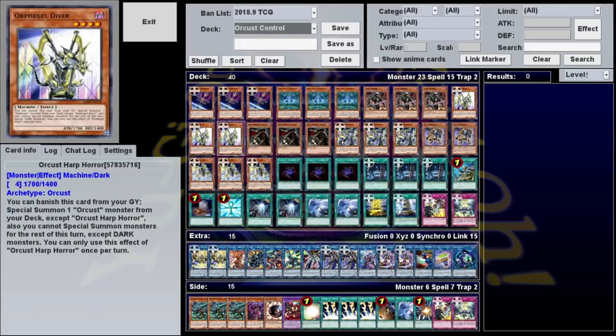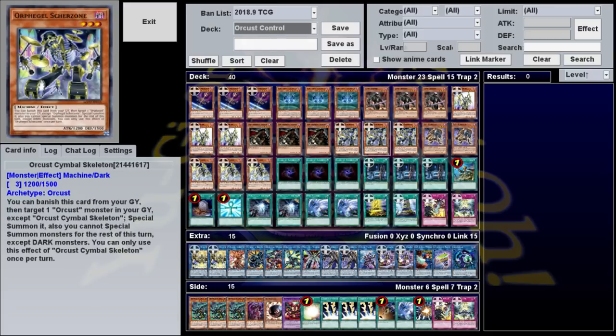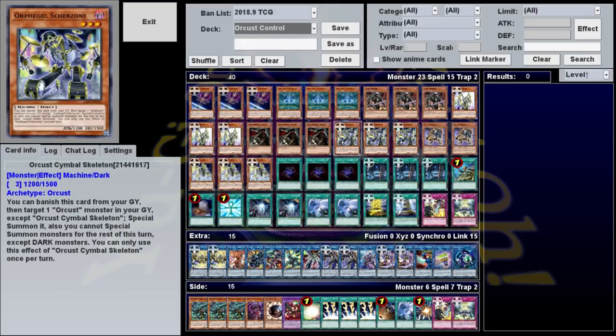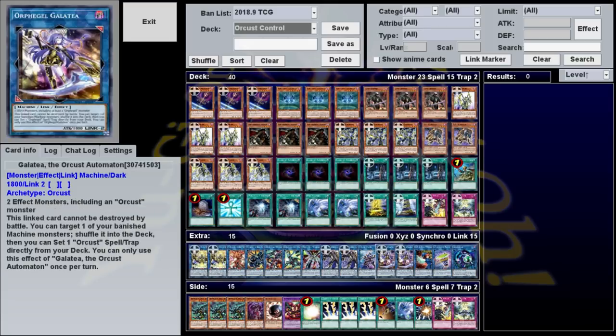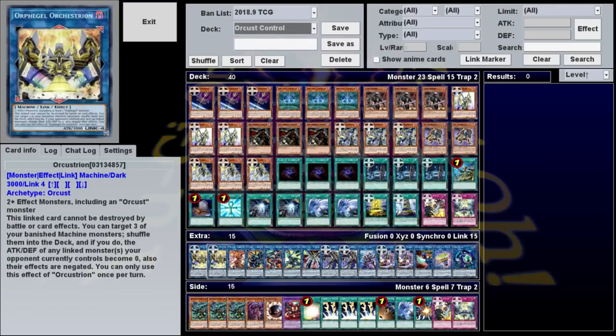Link Summoning will put Harp into the graveyard, so you can banish it to summon Skeleton from the deck. Skeleton plus your Link 2 makes your Link 3 and puts Skeleton in the graveyard. From there, you can banish Skeleton, summon back your Link 2, and combine it with your Link 3 to make your Link 4.